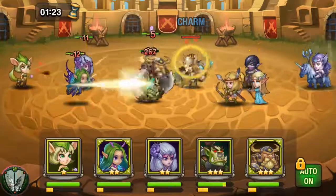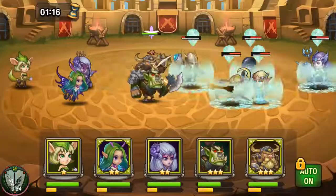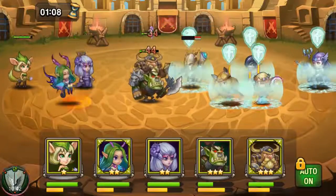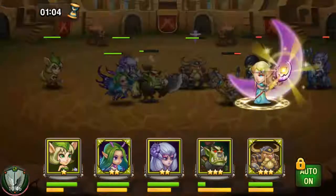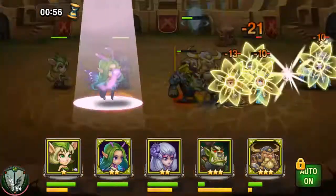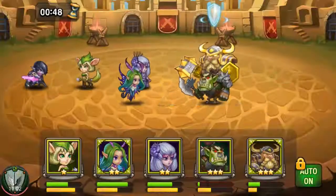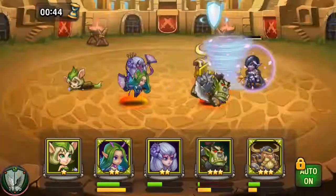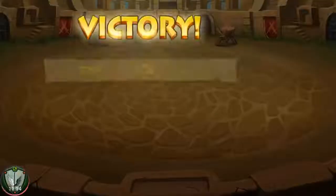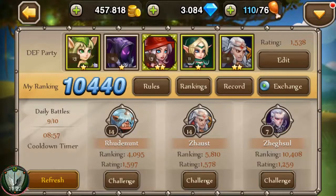Looks like they have some type of healer-tank at the front — haven't seen quite a few of these characters. We're getting charmed — and he cast a physical immunity on his whole group. They're just wailing away at me. Ariel with the save! Hulk mode — physical armor and attack is up. We've got two left, stunned. The healer is down, she's immune — last hit with Drago taking Alana out. Victory!